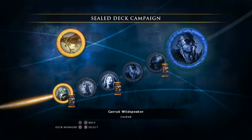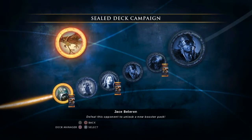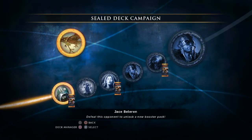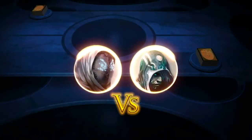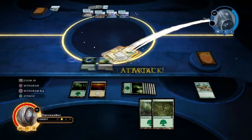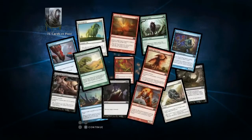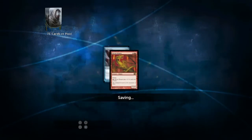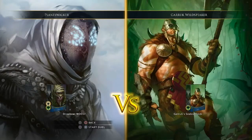That brings us to the sealed campaign itself. You'll face off against five enemy decks using your newly created sealed deck. Each deck will represent a colored mana, so you'll go against a Liliana-type black-themed deck, you'll go against a Jace deck. Beating those will give you access to three more booster packs, which you can then add and use to fine-tune your deck. To finish off the sealed campaign you play against a big boss — I got Garruk, so I get to fight against his sealed deck.